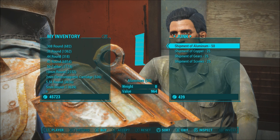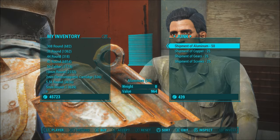Just to the right of where Mo is located, we've got Arturo. Arturo sells a shipment of aluminum for $50, copper for $25, gears for $25, and screws for $25.